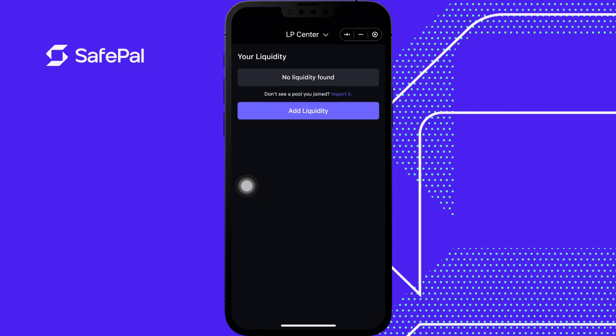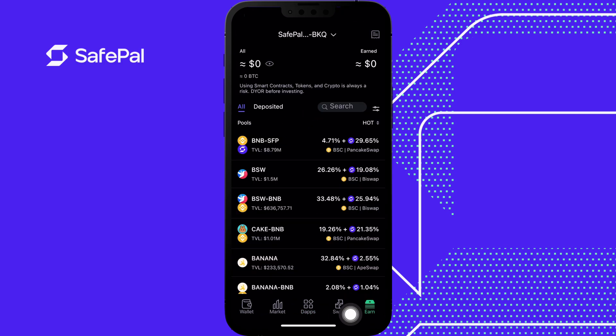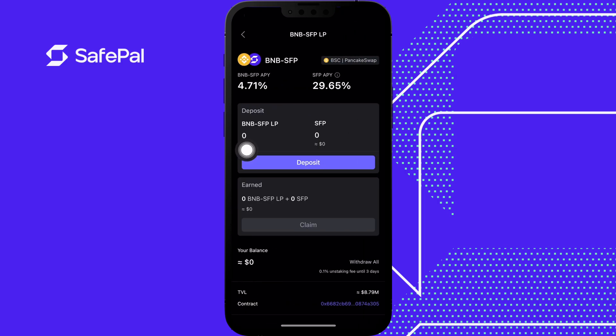This DApp is important because you're going to be creating your LP token to put into the pool. When you want to break the LP token to get your BNB and SFP tokens back, you also have to use this. If you don't see a pool you can import it, and if you want to add liquidity you click on this. A good feature is you click on SafePal Earn, click on a pool, and it will say deposit.